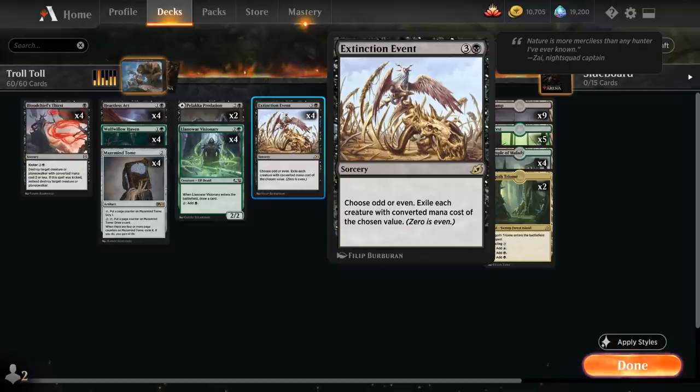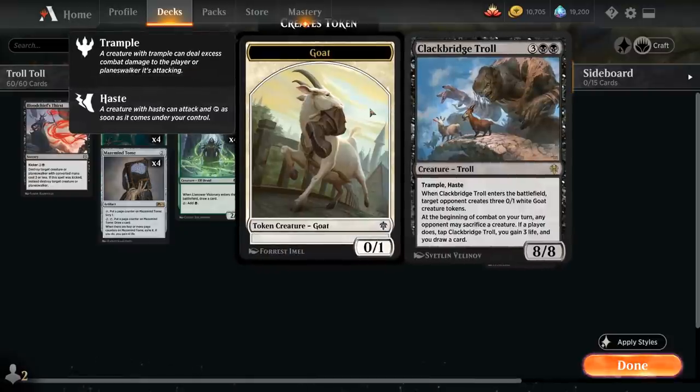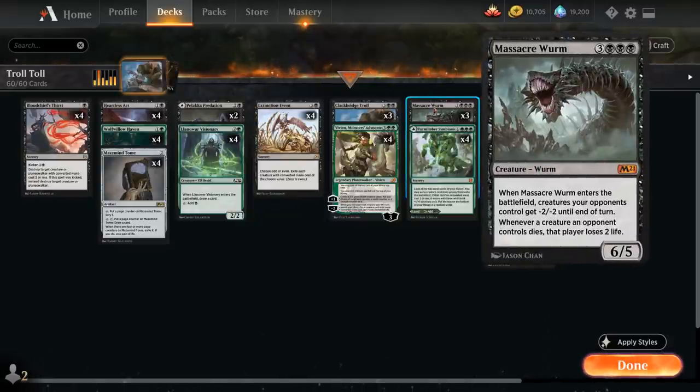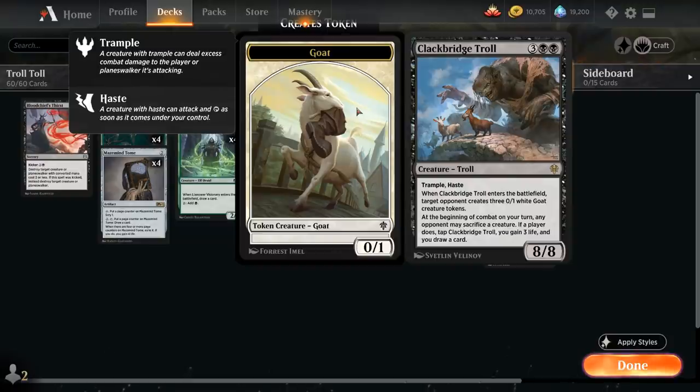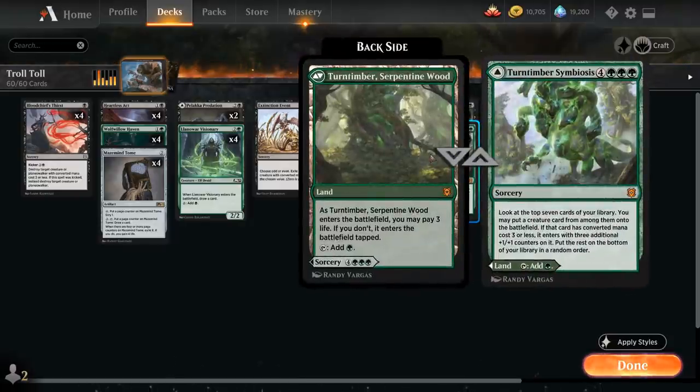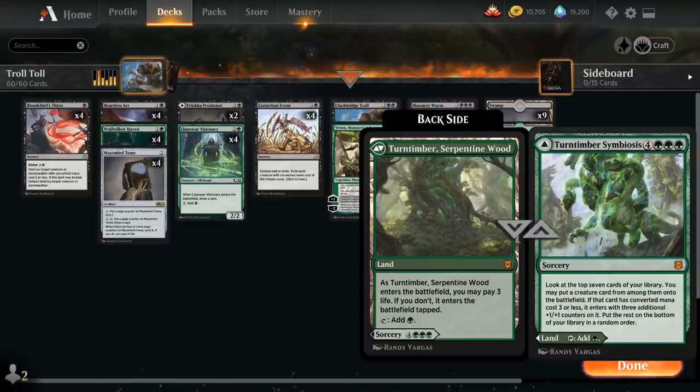Extinction Event synergizes nicely with Clackbridge Troll — we can name Even to get rid of all creature tokens and any creatures with an even converted mana cost the opponent might have in play, and of course it won't affect our Clackbridge Troll. We only run three copies of the Troll, since we'd much prefer having Vivian in play using the minus-two to combo with Massacre Worm. We also have four copies of Turntimber Symbiosis, which can be played as a land and can help us find Clackbridge Troll or Massacre Worm by looking at the top seven cards.